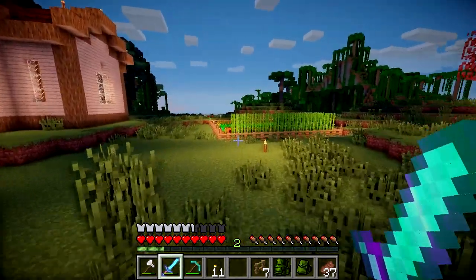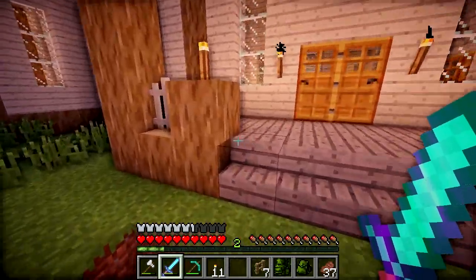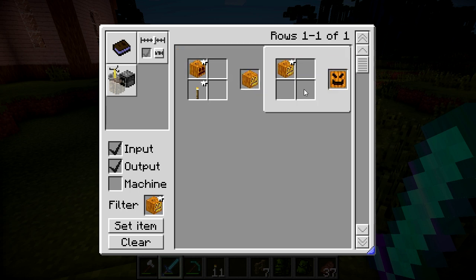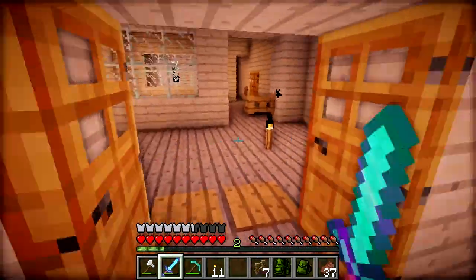For now we are going to be in the Halloween spirit, and I have added a mod — the Carvable Pumpkin mod. So to make a Carvable Pumpkin we need a Pumpkin, and we need a Jack-O-Lantern. To make a Jack-O-Lantern we need a Pumpkin and a Torch. Pretty simple.